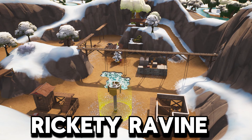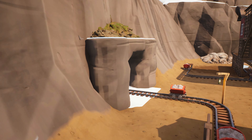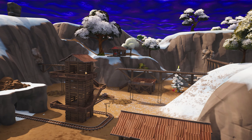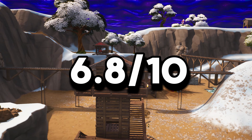Up next we have Rickety Ravine — my legs are literally burning right now, please help. It's a mine POI with a few cabins and stuff, with minecarts and caves to explore. Sort of empty, but not to a point where there's nothing there at all. I'll give this a 6.8 out of 10 for me.